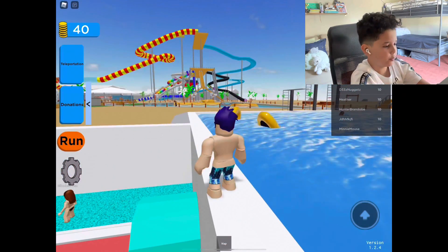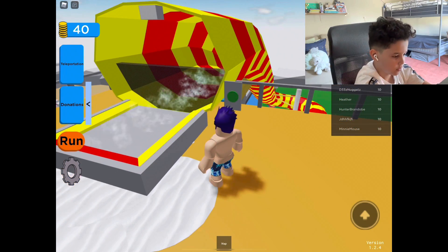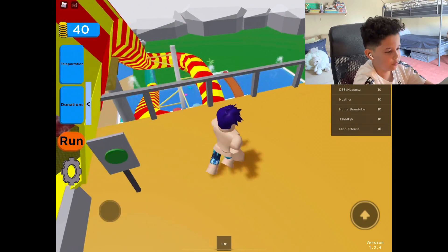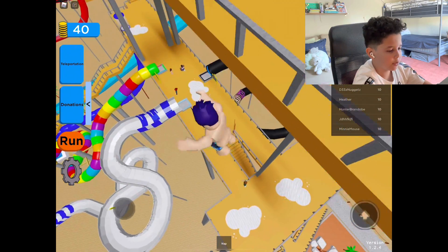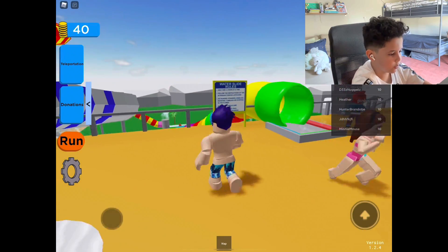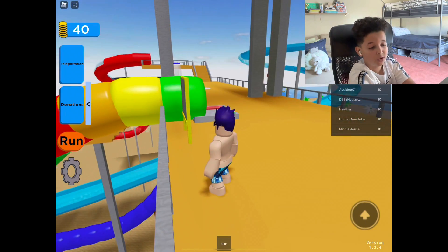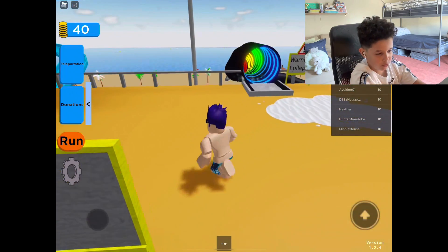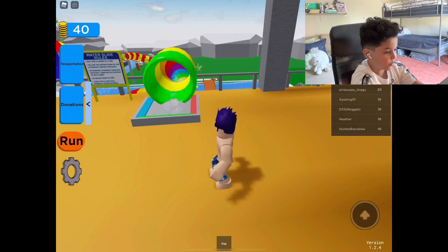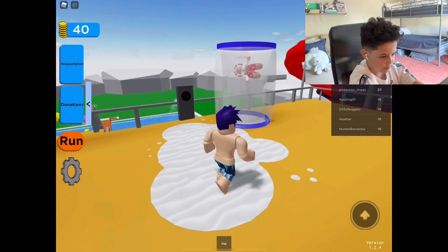Let's go to the big water slides and see if this one's working. No, it doesn't work — let's go on the ones at the bottom. So we have this one, the rainbow one, and this one. Warning: epilepsy. If you guys are watching and you have epilepsy, I'm not going to go on this ride — I don't want you to have like a weird thing in your brain. We'll go on the ride that does not have any epilepsy warnings. Oh, the drop ride!